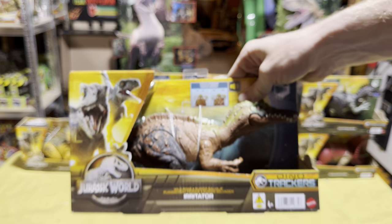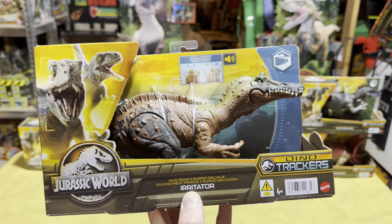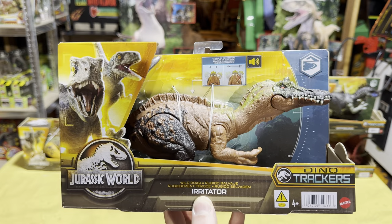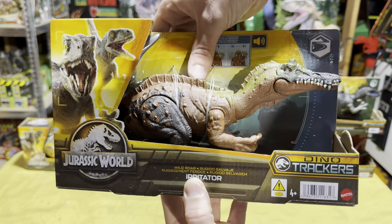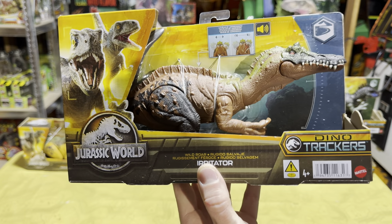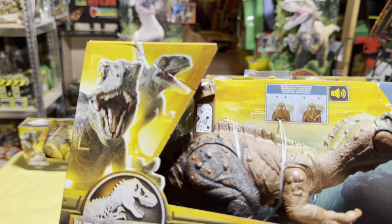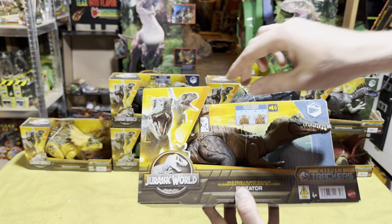Next we have the Irritator, which is super cool — I really like its long snout; it kind of reminds me of the Spinosaurus, one of my favorite dinosaurs. It's got great action features and then let's see if I can get that scan code for everyone. There it is.